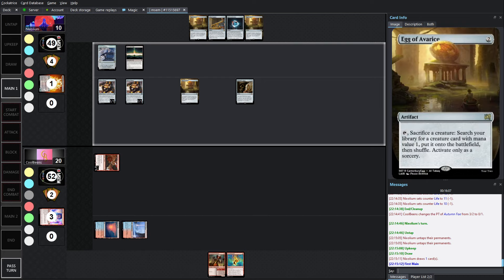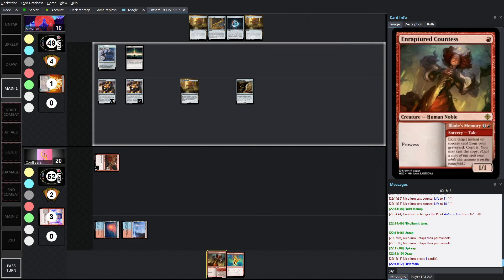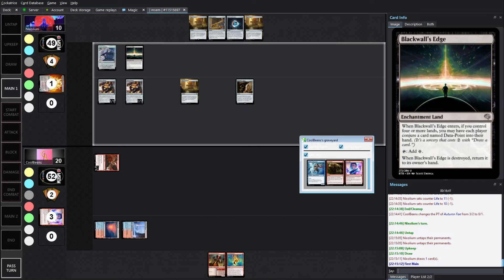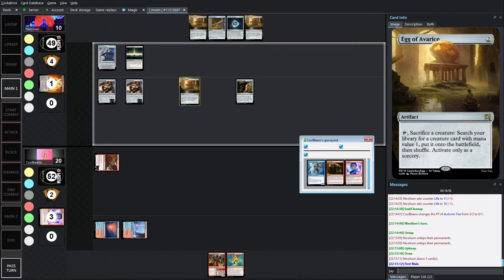We're drawing eggs into eggs. It's probably pretty risky to just swing in with Harvest Reapers, because as soon as you get one creature, there are a lot of ways to give haste. There's still a Bite Blitz hanging around in the yard. Nyx is going to think a little bit — a lot of lines to consider when you're running tutor chains. Egg is activate only as a sorcery, so you can't do it in response to your opponent, so it's the kind of turn you have to do now.